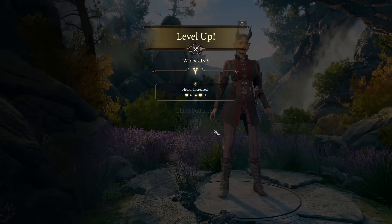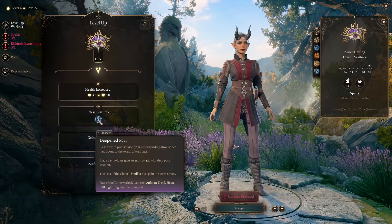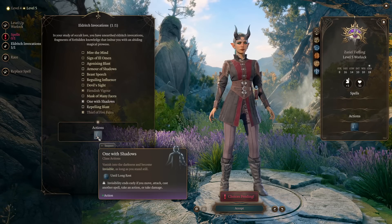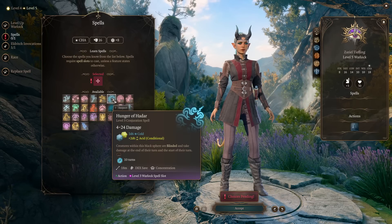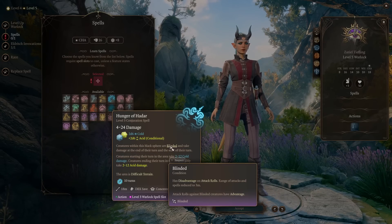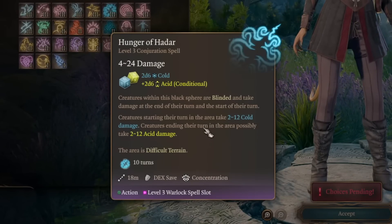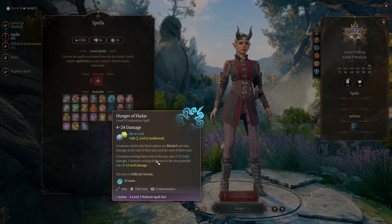At level 5, we get a new class feature — our familiars gain an extra attack. We also get access to level 3 spells and one more Eldritch Invocation. We pick One with Shadows so we can use an action to become invisible in a fight. For our spell, we're picking Hunger of Hadar. It's a concentration spell that creates an area where all creatures are blinded, it creates difficult terrain, and deals necrotic, cold, and acid damage depending on whether you start or end your turn in the area.